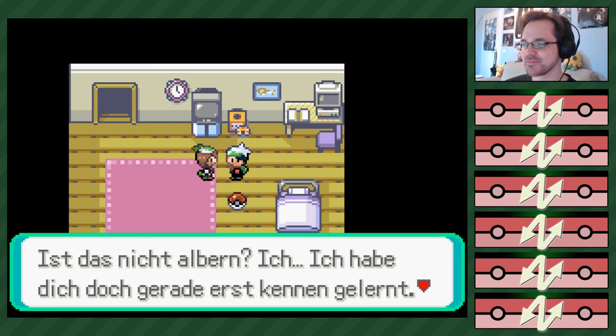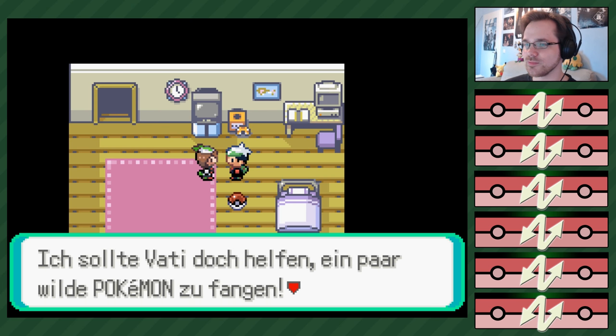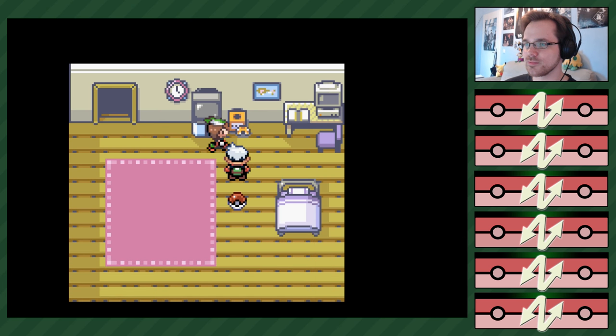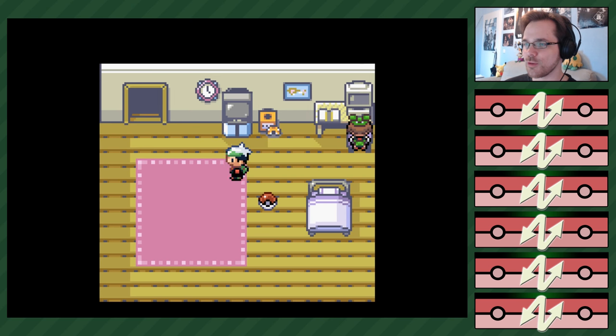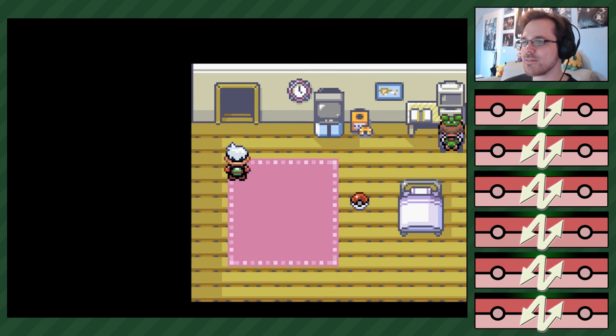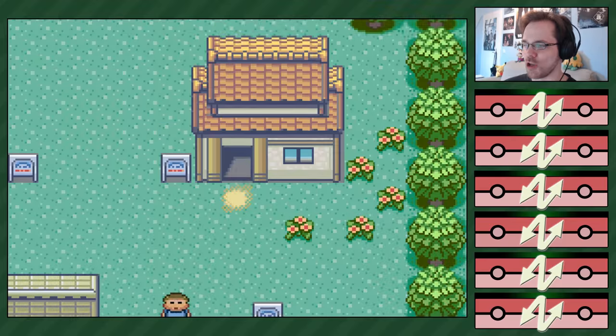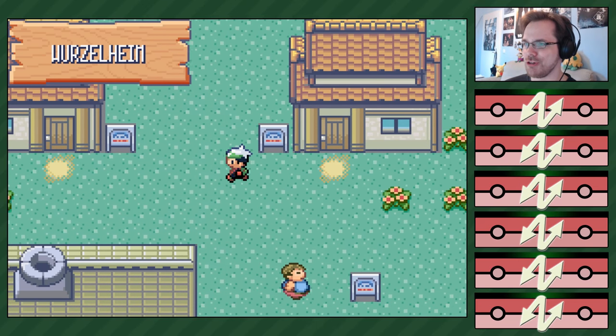Ich habe dich doch gerade erst kennengelernt. Oh nein, das habe ich total vergessen – ich sollte Vati doch helfen, ein paar wilde Pokémon zu fangen. Arschloch, wir treffen uns später. Ich glaube immer noch, dass es hier auf uns steht. Kann ich den Pokéball trotzdem klauen? Lass ihn besser liegen.